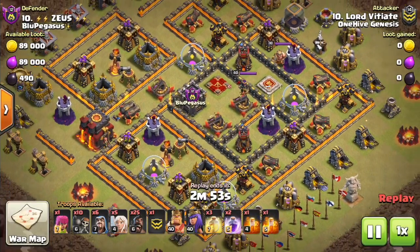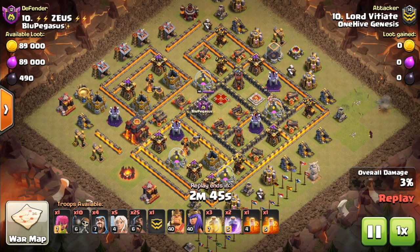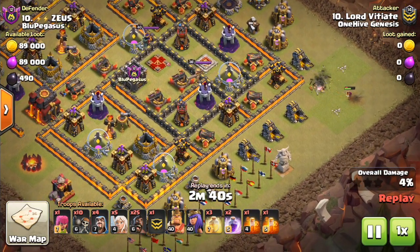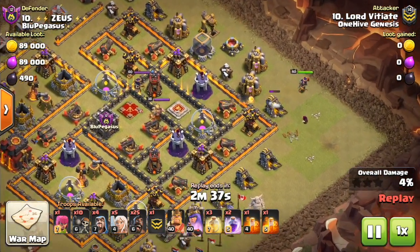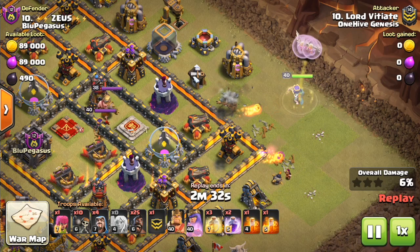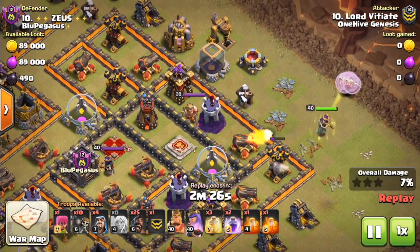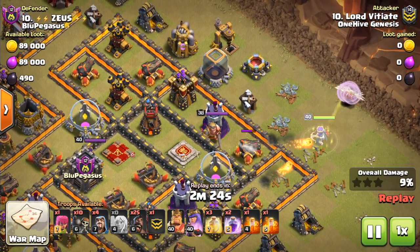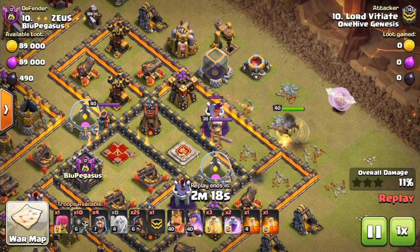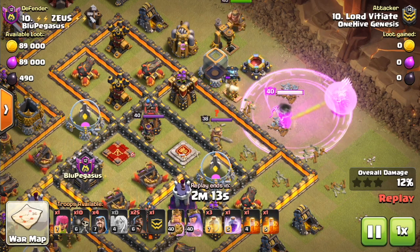I think we have a Town Hall 10 and then one more Town Hall 9 before we wrap this up. Once again, another queen charge hog attack like we saw at the beginning, starting off with a few wizards to break the initial funnel for the queen. But once again, the king is going to be used to help funnel the queen inside the base and do the two other things we talked about — tanking for wall breakers and tanking for the queen. The king is a very high HP troop, so he can definitely tank for a while. If you use him correctly, you won't have to waste the rage or the ability, and sometimes he even tanks the CC troops depending on the situation.